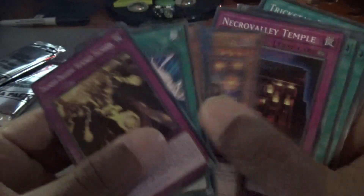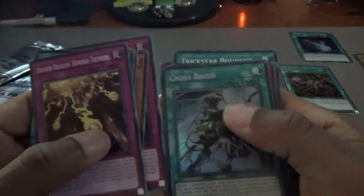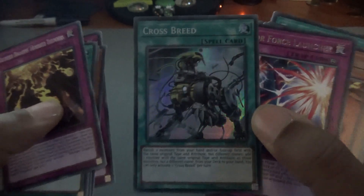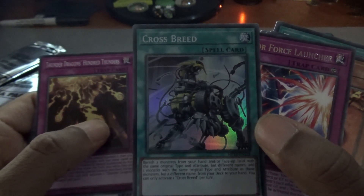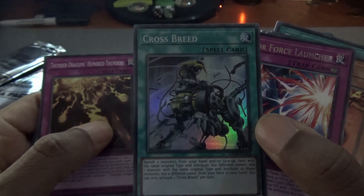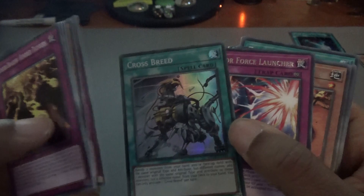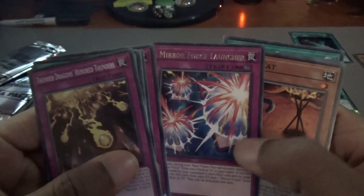We have another Scissors Cross — oh no sorry, it's another Widow Anchor, an Ultra Widow Anchor. And Crossbreed — let's see what this says: banish two monsters from your hand and/or face-up on the field with the same original type and attribute but different names, and add one monster with the same original type and attribute but a different name from your deck to the hand. I think we'll put this in the binder as well. We're kind of low on spells, so Widow Anchor is going into the tin, and all the others go into the common box.